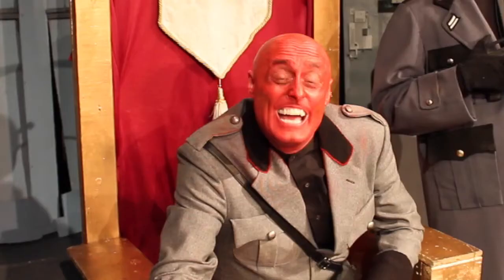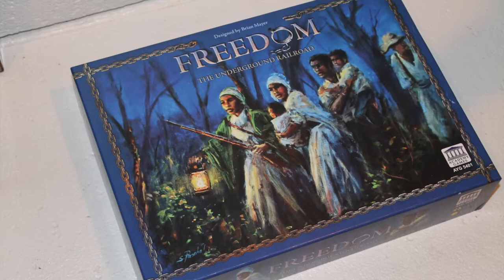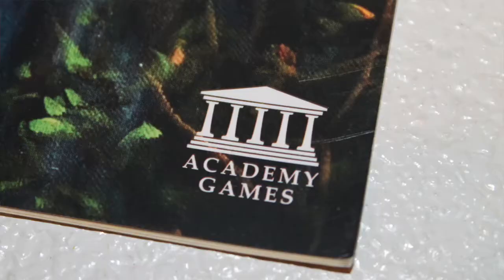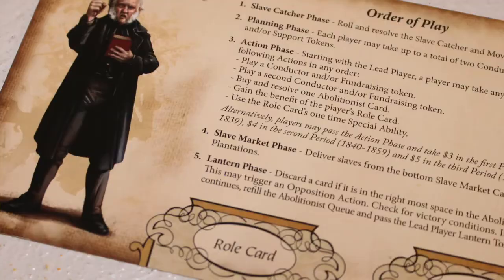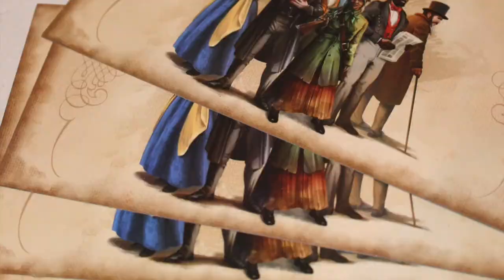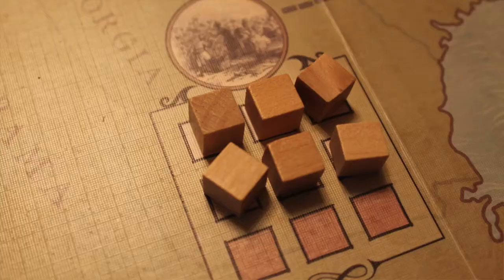Hi, I'm Chase. You might remember me as the guard from The Discriminating Gamer PSA number 2, a supervillain speaks out. Freedom the Underground Railroad is a cooperative game where you take on the roles of abolitionists in Antebellum America. You may play as the stockholder, the preacher, the conductor, or others. Each player has unique abilities on their role card, including a special ability that can be used once during the game.